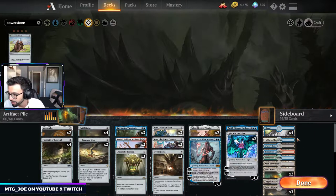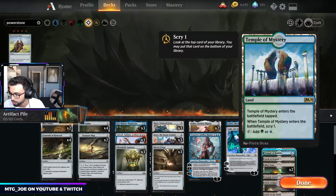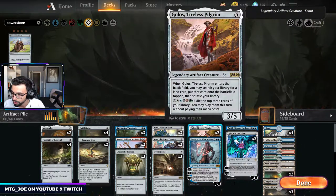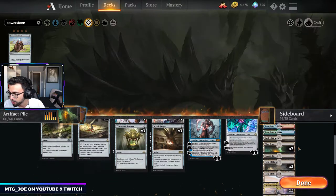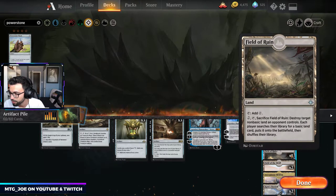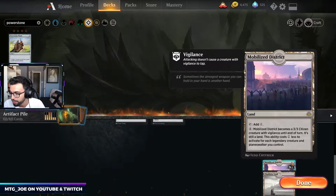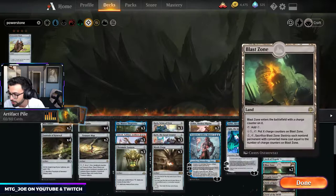Mana base-wise: base blue deck, obviously. I'm playing a couple one-of lands where scry lands are available, just to filter or draw — basically trying to hit one of each color, which can be tutored up with Golos if need be. Then we've got a number of utility lands: Arch to draw cards, Blast Zone as removal, Cryptic Cave to draw a card, Field of Ruin versus Field decks, Field of the Dead ourselves, Interplanar Beacon for our Planeswalkers, Karn's Bastion for Proliferate, Mobilized District as a creature, and one-of scry lands.